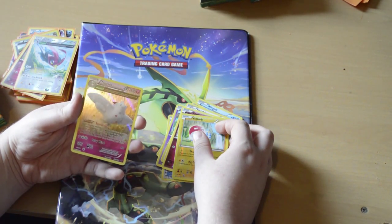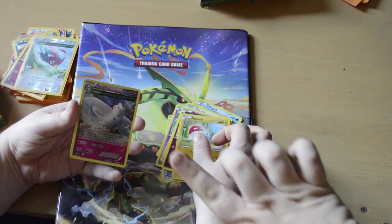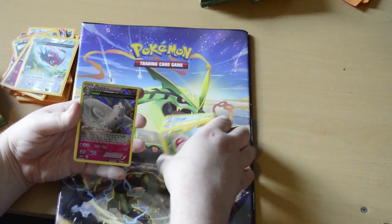We knew this was going to happen but there are a lot of them. We have a reverse holo Vaultof - and a shiny Togekid! That's so cool, that's pretty nice. I like how they're shiny across it like that, very pretty.